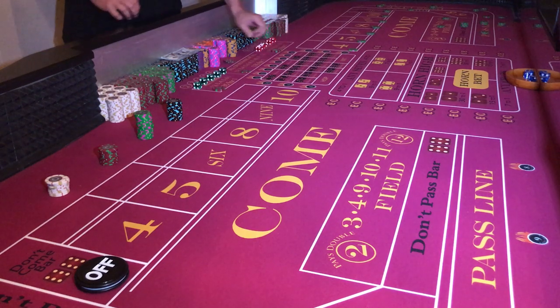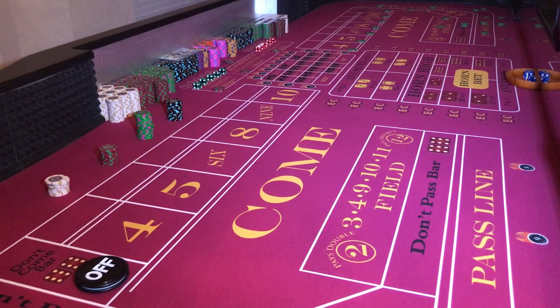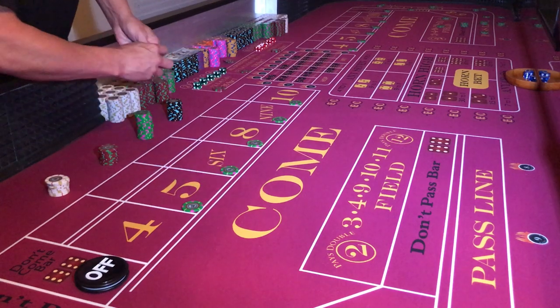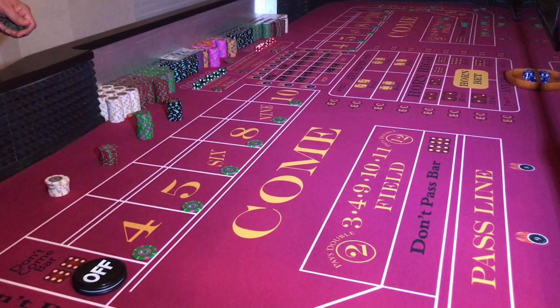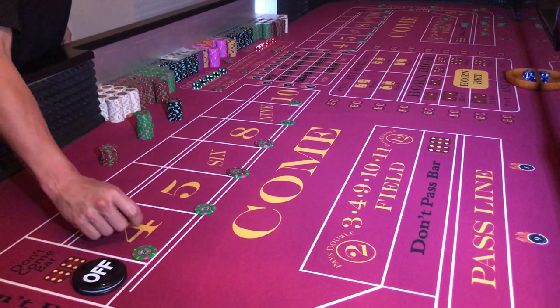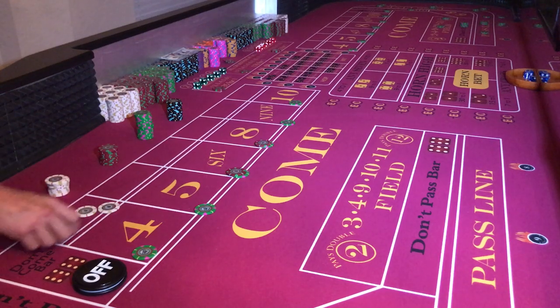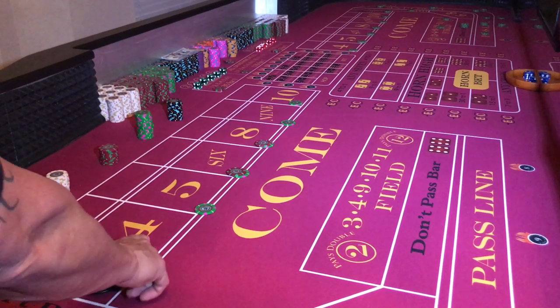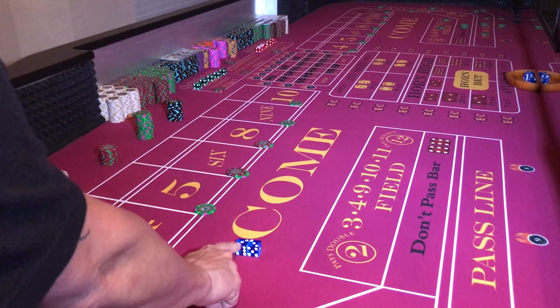I'll be playing a $25 pass line bet — I do not hedge my pass line bet. I immediately buy in right off the bat: $10, $5, $10 across, and there's my $2 buy-in for the four and ten, so I'm stretched across on everything at $25. My bets are working even though the puck says 'OFF' because I'm calling mine on. I'm using my 3-6-3-5 die set, adjusted to my hand and wrist.